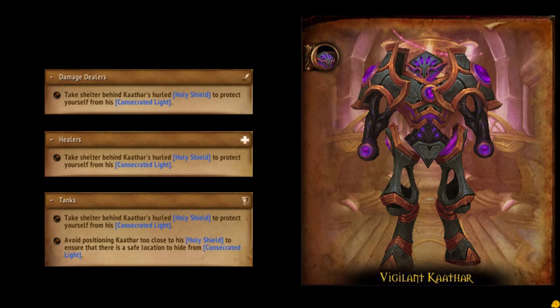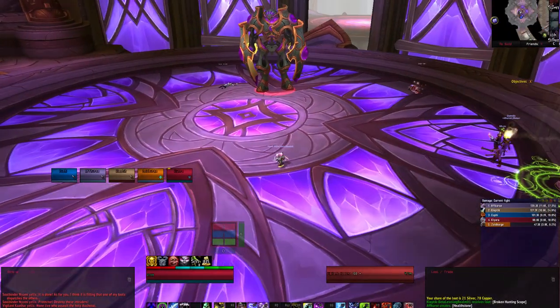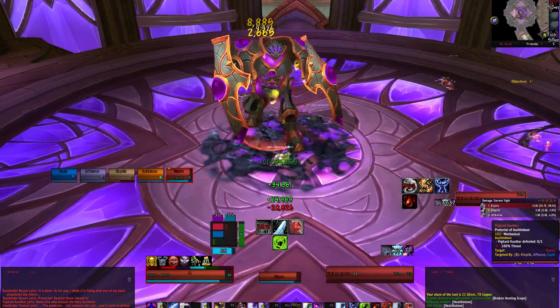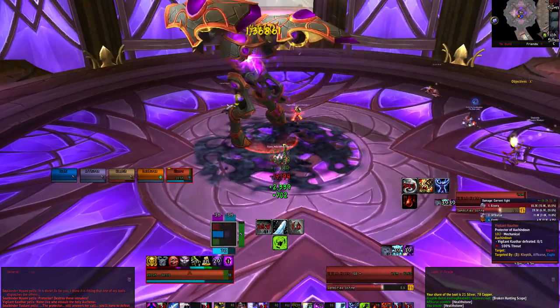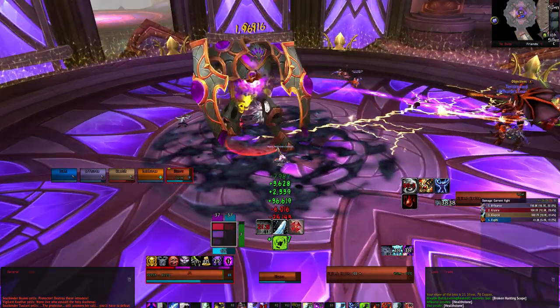The first boss of the instance is Vigilant Cathar. This fight is probably the easiest heroic fight available in Warlords of Draenor. Cathar will cast Sanctified Strike, which creates a crack of holy energy dealing damage to players standing in the sanctified ground. There is a telegraph allowing you ample time to move before getting caught in its path.